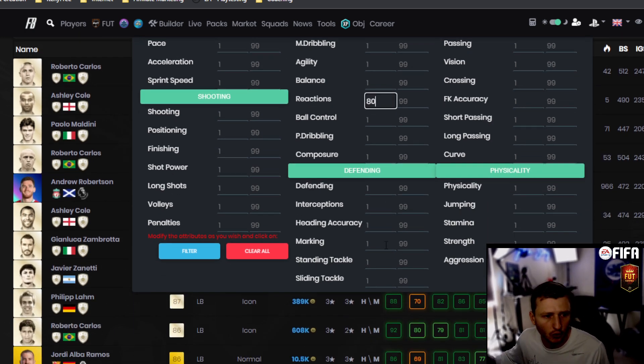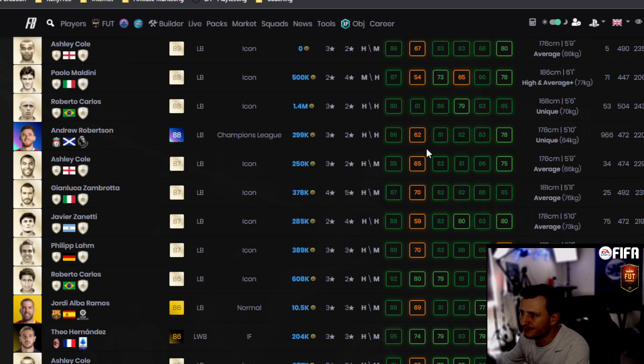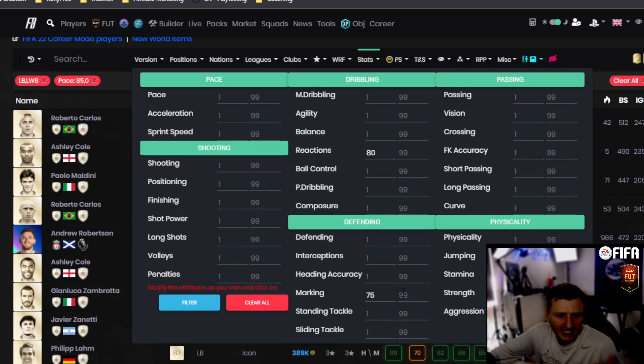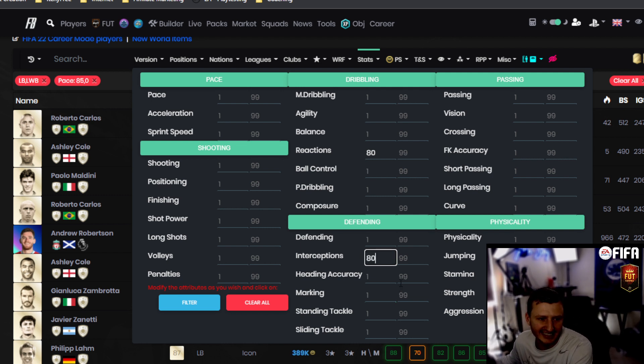So 85 pace is a huge deal. Reactions I don't like below 80 for a wingback. Strength I like around 75. Marking I like at least 75, though a Shadow will boost that up to 80. Personally at high-level gameplay I won't play with anything below 80 — 85 is ideal. Interceptions I like at least 80, because that boosts up to 90. Defensive awareness we'll keep at 75.